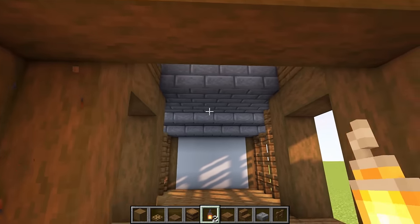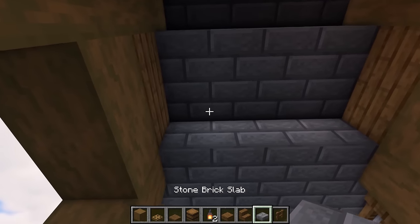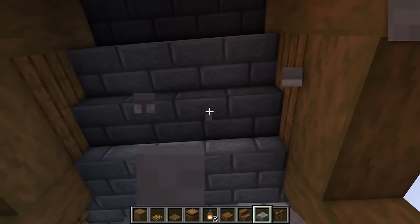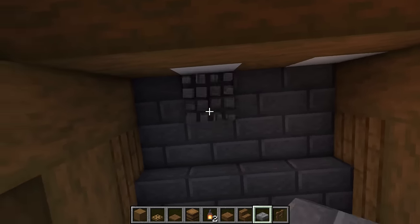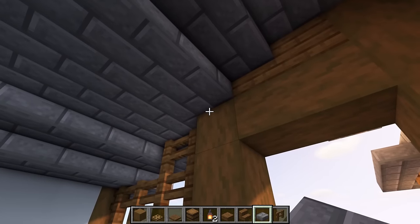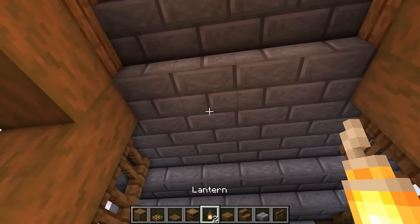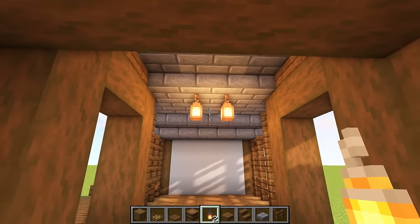Inside this edge, go ahead and put a slab all the way across at the very top, fill that one all the way up with a block, and then put two lanterns in here — that looks better.